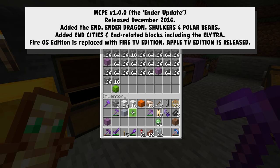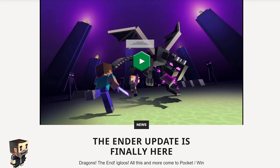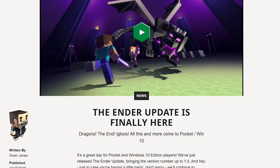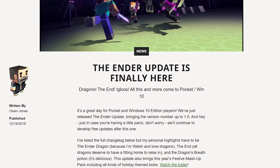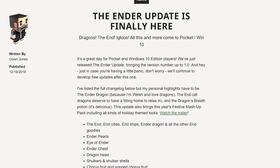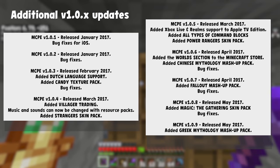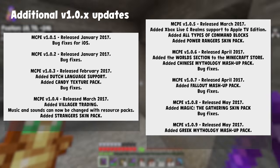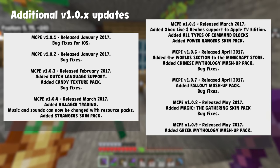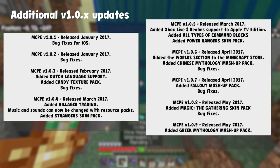With December of 2016, the 1.0.0 Ender Update came out, adding the last feature it needed to call itself a complete game — the End, Ender Dragon, Shulkers, and Polar Bears. Unlike Minecraft Java which had a two-phased end update (1.0 and then 1.9), everything came at once for Minecraft Bedrock. Although it was still referred to as MCPE at the time, it was always being referred to as the Bedrock engine, because the exact same engine was powering the game on Windows 10 and other screens — they wanted this to be just another Minecraft engine, and they succeeded.